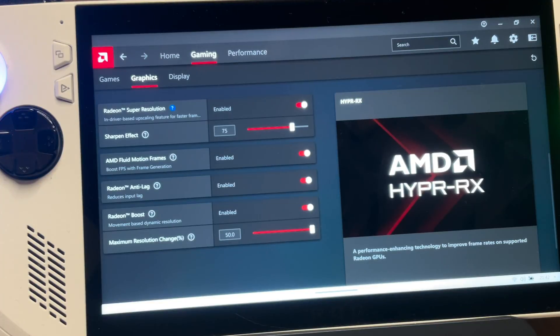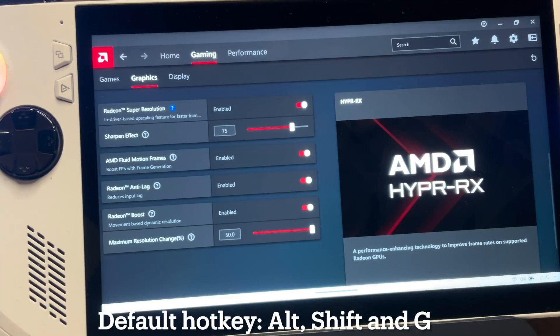Tip two: the default hotkey to enable and disable Fluid Motion Frames is Alt + Shift + G, which is super handy to know.